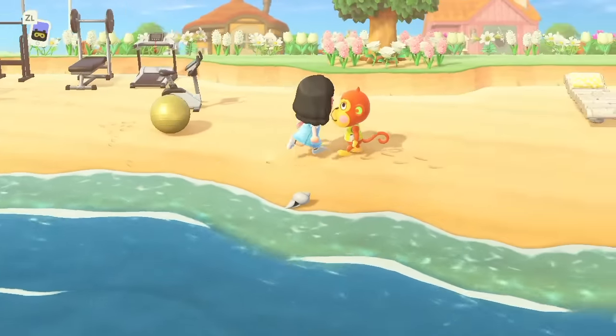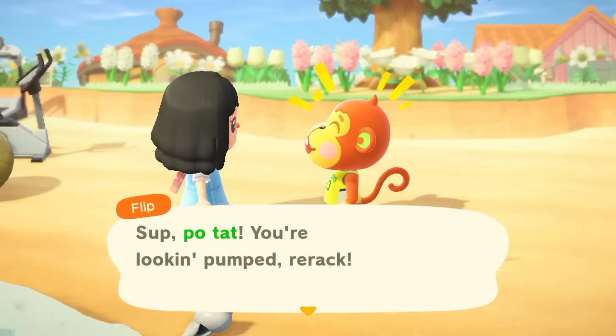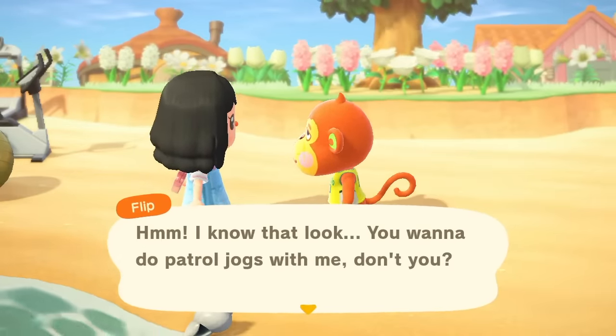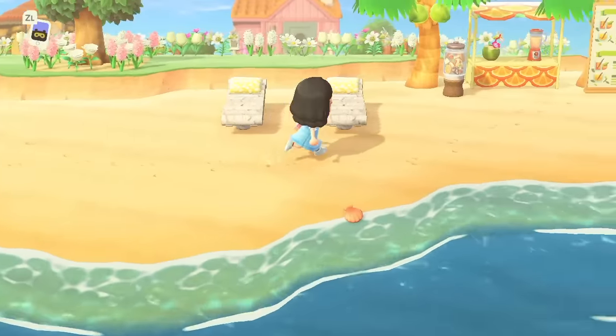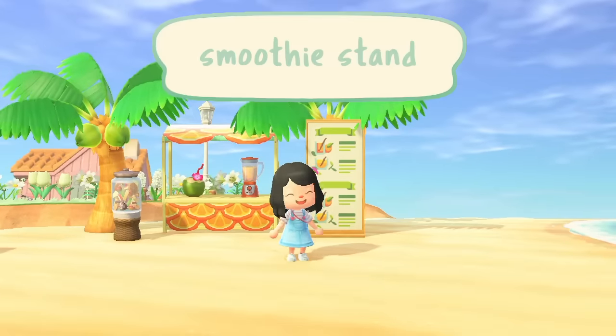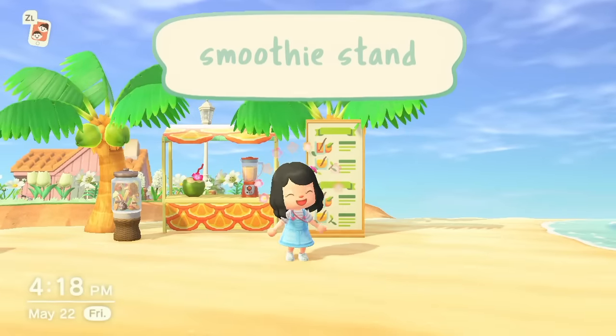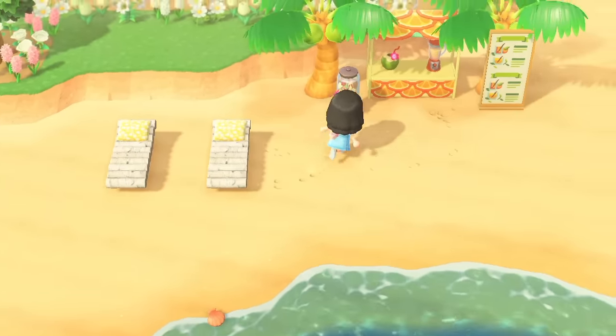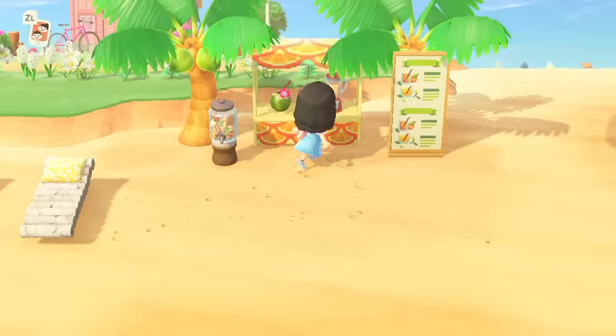Oh hey, it's my dude Flip — and yes, I did make my villagers call me Boatot. And then right next to Muscle Beach we have my smoothie stand. I actually found these custom designs off of Pinterest and I thought they were so cute. Here we offer smoothies, coconut juice, and some fancy infused water.